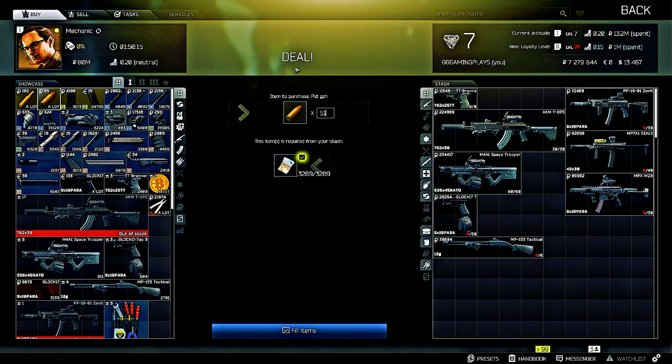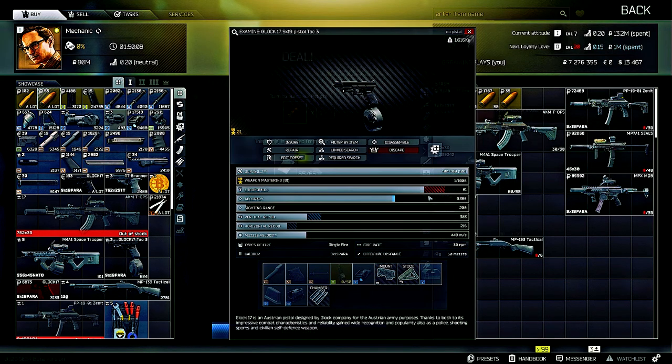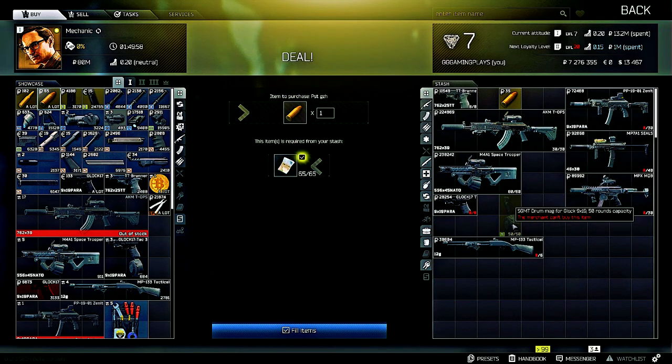Next up is the Glock 17 9x19 pistol — it's going to use the 9x19 PST GZH ammo, which we can pick up from Mechanic. We'll go ahead and load up the magazine and put one in the chamber as well.